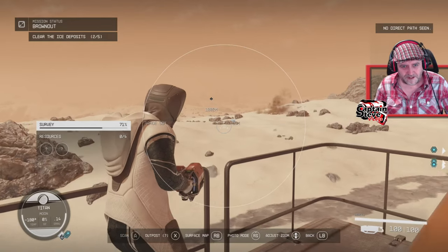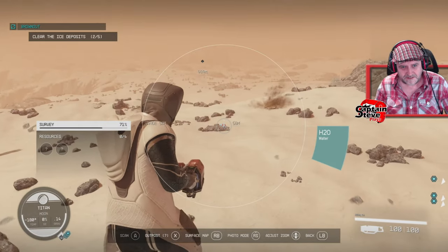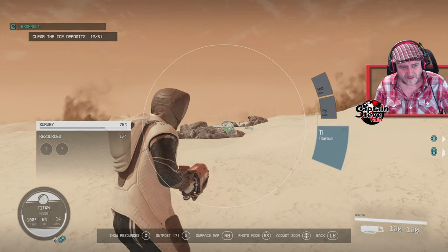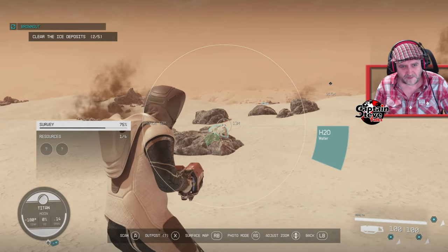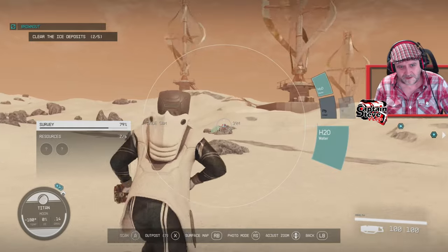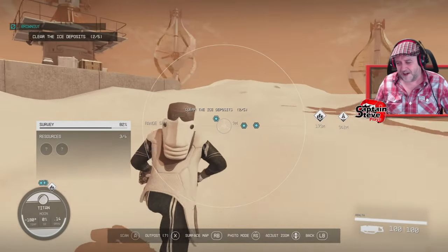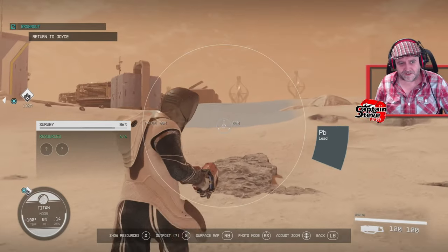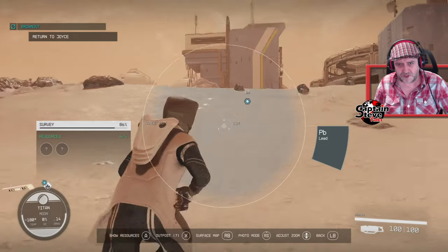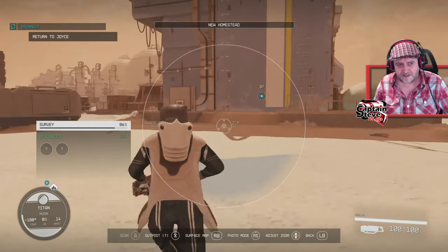There's a blue resource right there on that rock — got it! There are two of four resources gained already. There's another one right there on that rock — scan it, you're in 50 meters, there we are. I've still got to go burn off some more ice. One of the last resources was lead, found in the ground. We've also got two points of interest to find on this planet.